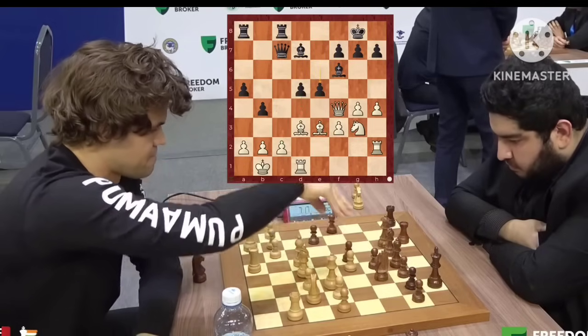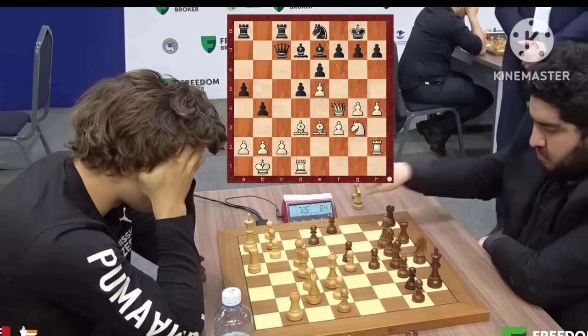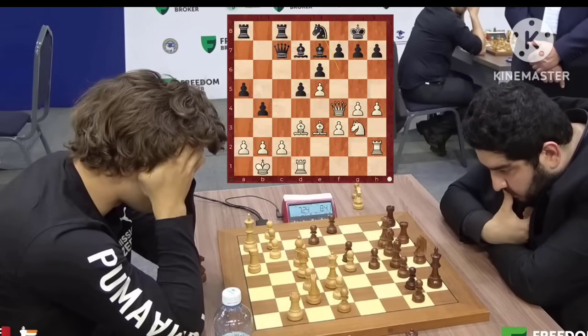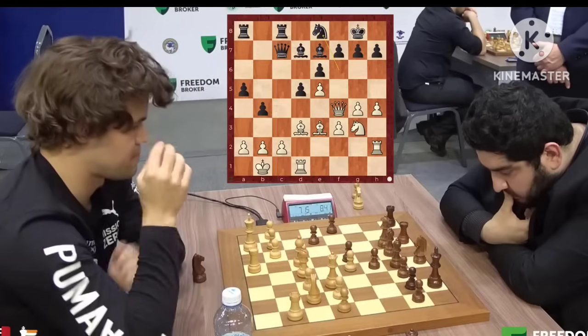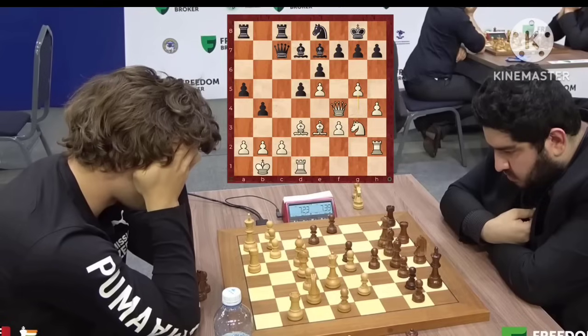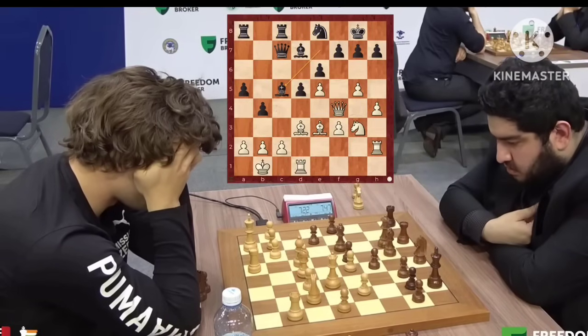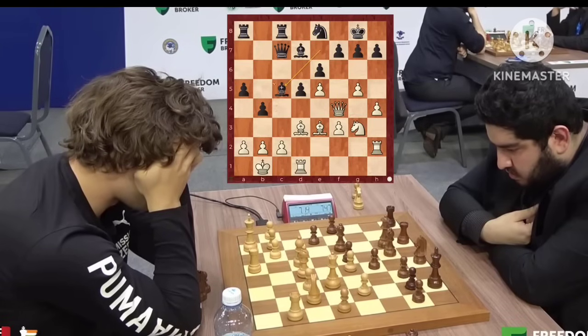So Magnus plays his queen to f4 — excellent move, threatening to take on f6. The knight jumps back. Now how do you continue the attack? Your bishop is looking here, some sacrifice — bishop h7 is in the air, but maybe it's too soon. So Magnus first pushes his pawn. Can Parham go a4? Not really — he first wants to trade off the bishop on e3. Magnus can just trade now or even go h5 and create a lot of play on the kingside. It feels like White's attack is coming faster. Magnus Carlsen takes on c5, queen takes c5, Magnus has four minutes and plays h5.